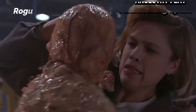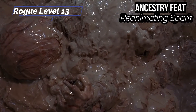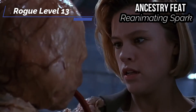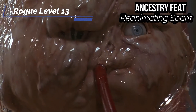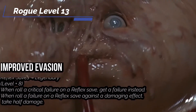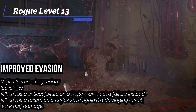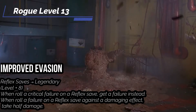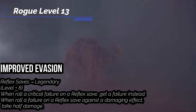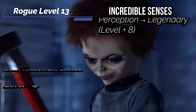At the thirteenth level, you get an Ancestry feat — obviously just getting Reanimating Spark. You restore to 1 hit point after going beyond zero, lose the Dying condition, gain the Conscious condition, and can act normally on that turn — though you do gain and increase your Wounded condition as normal. You didn't make 8 movies over all these years without being able to survive long enough to see a sequel. You also get Improved Evasion — your Reflex saves increase to Legendary, and when you roll a critical failure on a Reflex save you only get a Failure instead, and when you roll a Failure on a Reflex save that deals damage you can take half that damage.